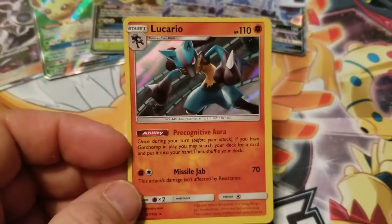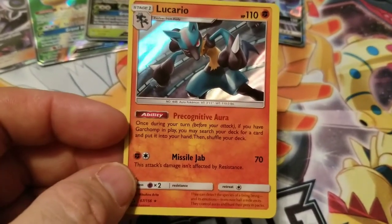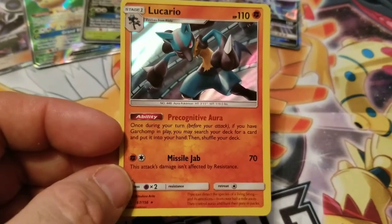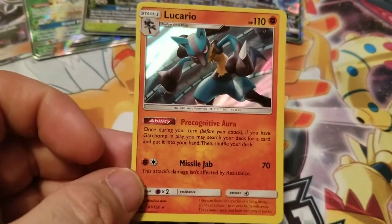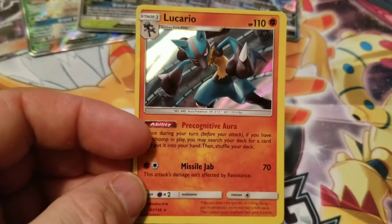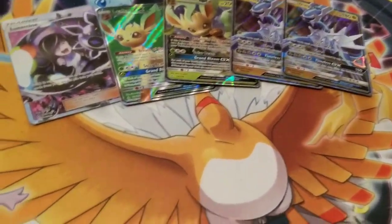This one is for Dash GamerBoyGenius because he loves Lucario — it's his favorite Pokémon. The Precognitive Aura along with Garchomp and Cynthia — you're just going to throw in a Pal Pad and keep recycling Cynthia, dig it out of your deck, 200 damage, 230 with a Choice Band on the Garchomp. That's awesome — this is going to be an awesome one-prize deck. My son's going to build it because he loves Lucario.